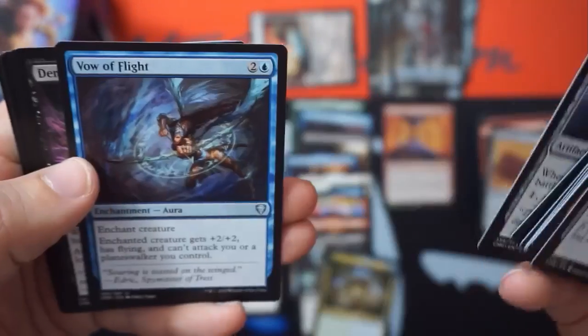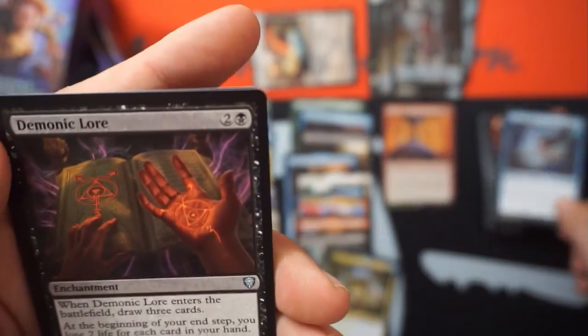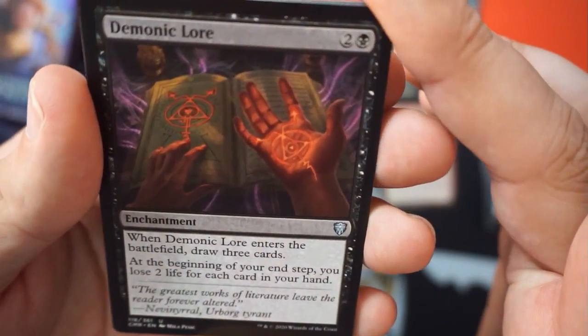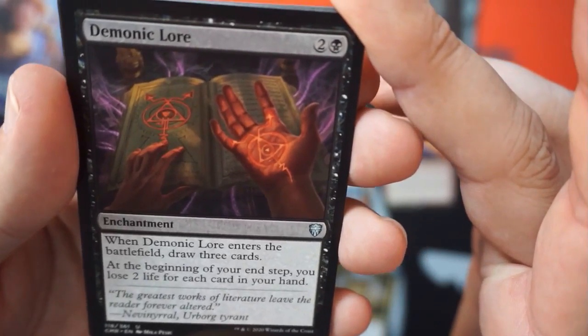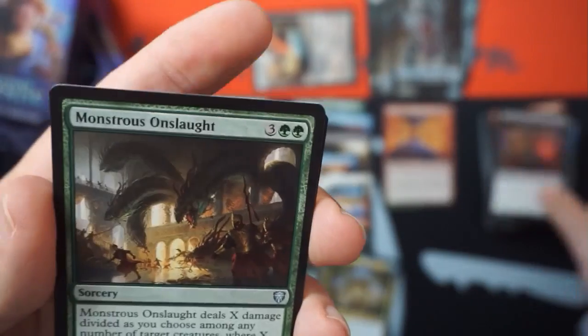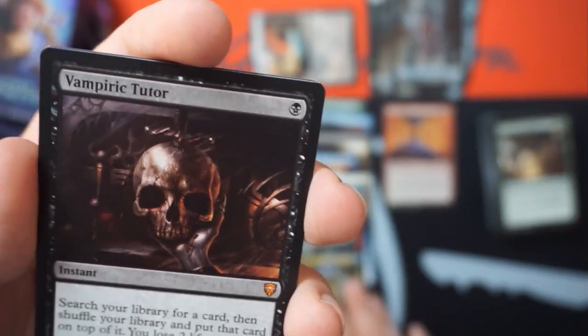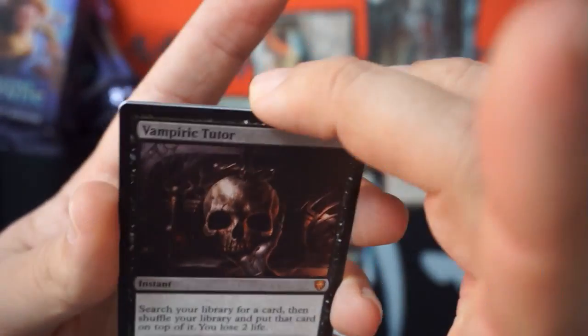We got a Fair Even Mouth — that's pretty good. Vow of Flight, flying and the vow ability. Demonic Allure, enchantment for three — draw three cards at the beginning of your end step, lose two life for each card in your hand. That's kind of cool. Monstrous Onslaught. Vampiric Tutor — here we go! This is what we're talking about, this is a Ben pack!